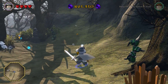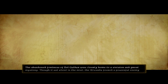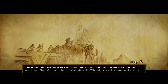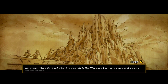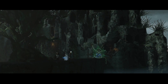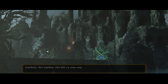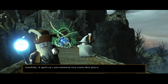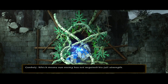What do you call these thorny finger thorns? The abandoned fortress of Dol Guldur was clearly home to a sinister and great mystery. Though it sat silent in the mist, wizards feared a powerful enemy lurked within. Well, that's why you don't abandon fortresses. There are two things you do when you take down a fortress: you either burn it to the ground, or you take it over.